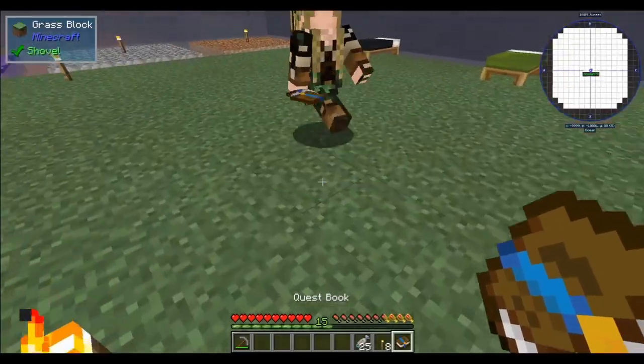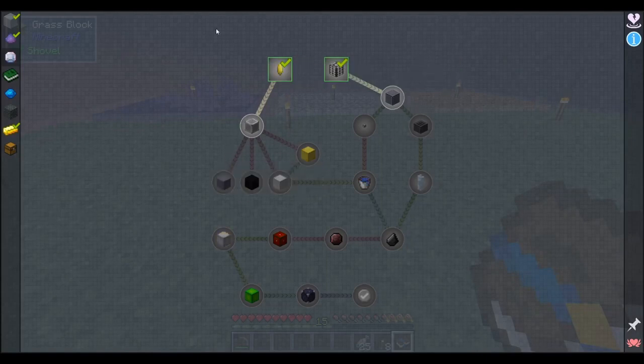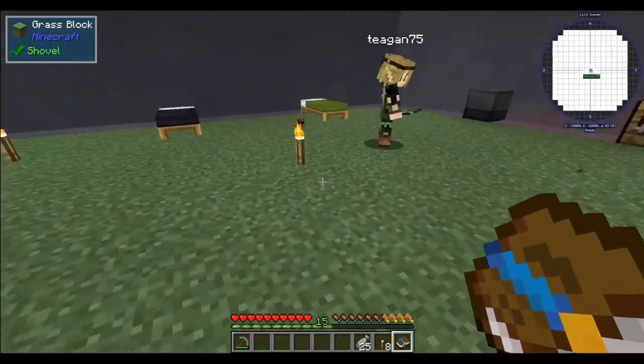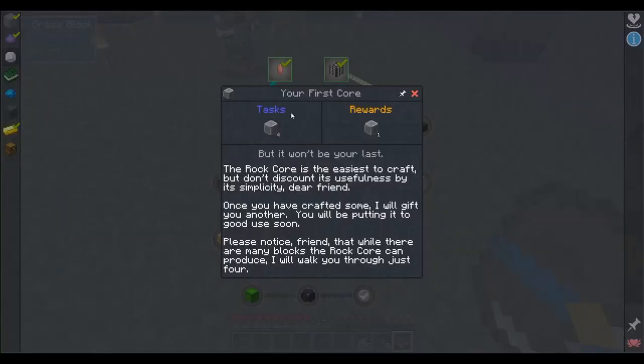Alright, there we go. Do you want to work on the right side and I'll start working on the left side, then we'll meet in the middle? Because you made the amplifying tubes but I don't think you set them up anywhere. So let's go and do that. I'll work on this. I haven't set them up because I didn't know where we were going to put them or when we were going to get to this point.